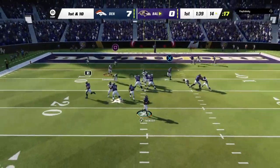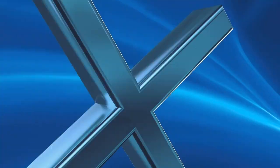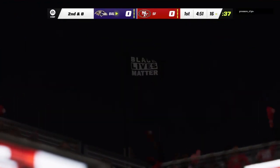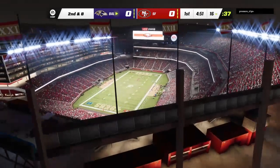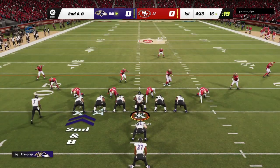From the red zone now — here's Jackson on first down, they'll roll him out right. There's a power play up the middle coming at him, and boy were they right. That defense got downhill in a hurry and limited them to just a couple on first down. Second and eight coming up.